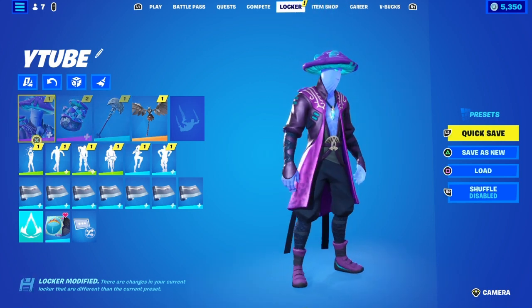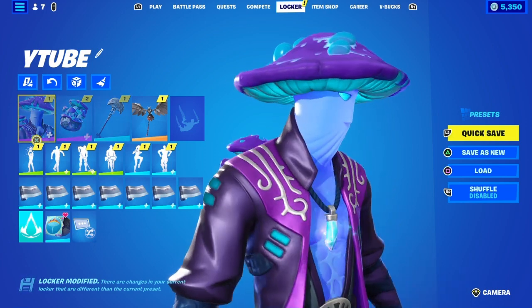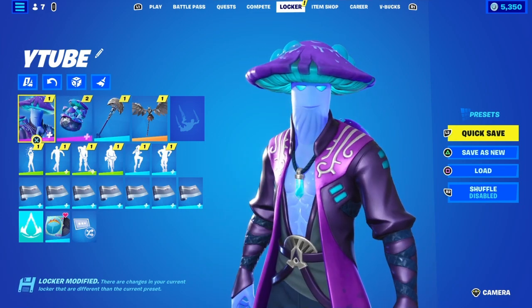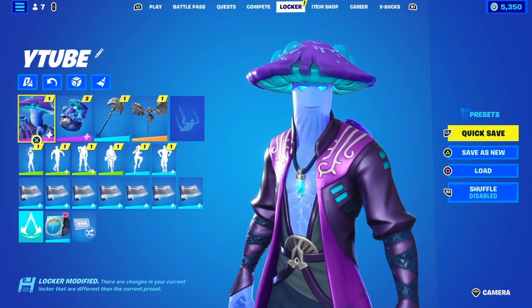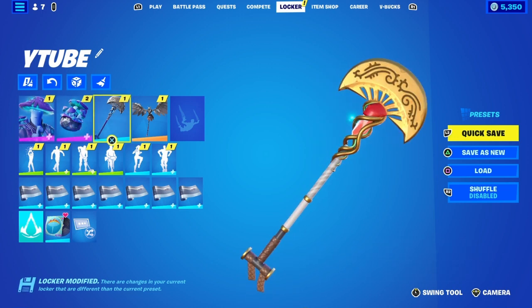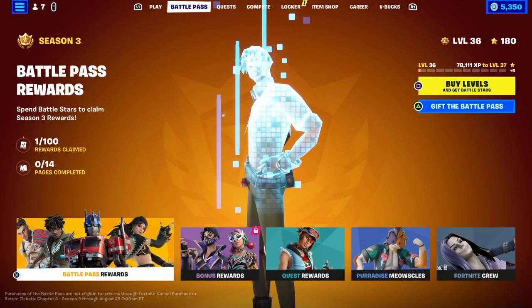Usually it's purplish with — I guess you can call that aqua? I'm not sure what you want to call it. But that necklace that he's holding, that gem that he has on his necklace, that's what it should look like in the red area right there. But as you can see, it's red, it's gold, it's white. So hopefully in the future we'll get it.